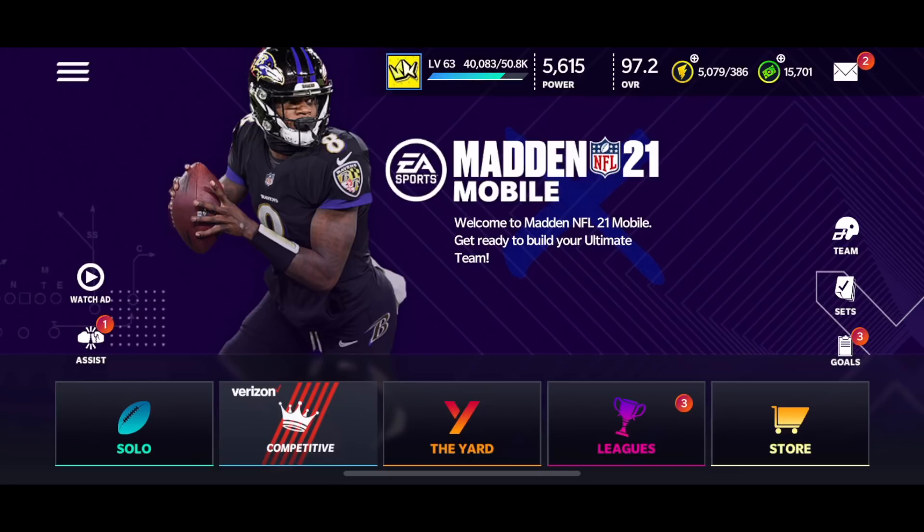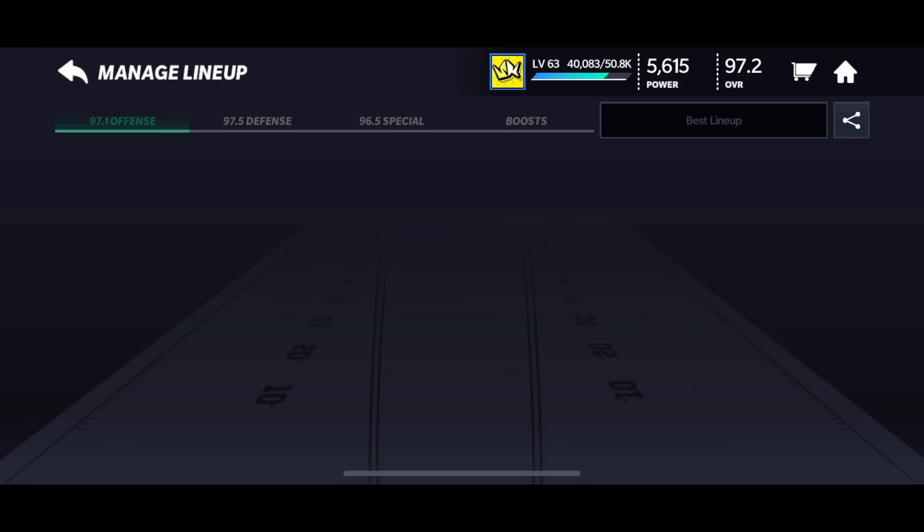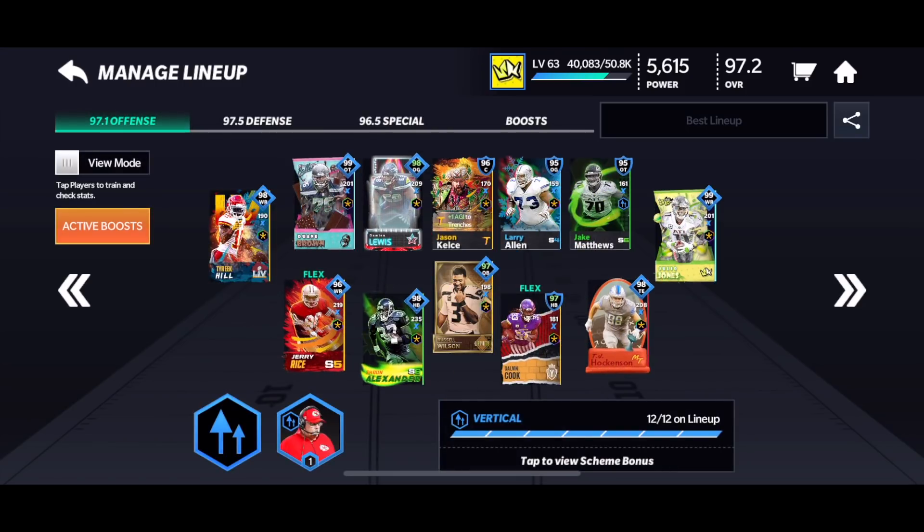April was a big month for promos. We had four really good promos, including Easter, where I was able to make most of my additions to the team. I had to spend some coins in Easter — I went for a lot of eggs. I got lucky with some other stuff and got a lot of different cards. We've got a 97.2 team, 97.1 offense, 97.5 defense, and a 96.5 special teams with 5,600 power. I don't train any of my players, so the power isn't the best, but nothing too crazy.